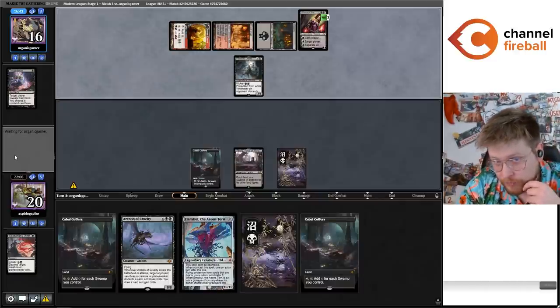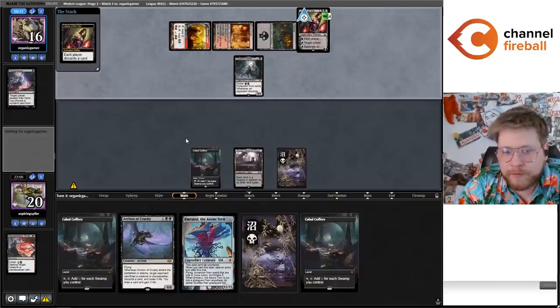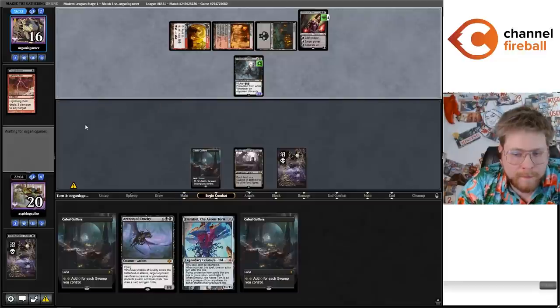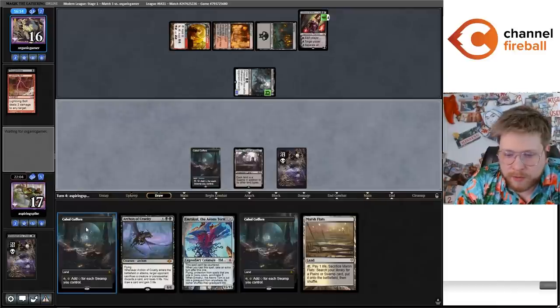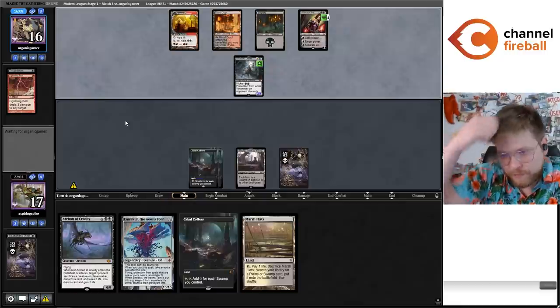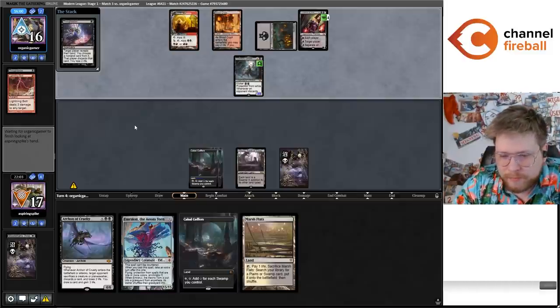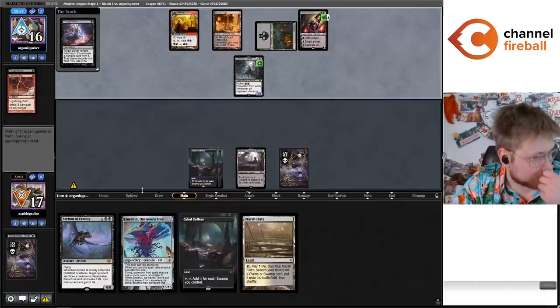I think we can discard the Swamp — it's kind of close. Hoping we draw Invoke Despair next turn or just anything to impact the board really. Opponent is thinking about what they want to discard — I usually recommend deciding before you plus Liliana. I really want to cast the Emrakul for the video. Okay, we have six mana this turn, unfortunately nothing to do with it. Next turn though we get to hard cast Archon into hard cast Emrakul, assuming we draw one land.